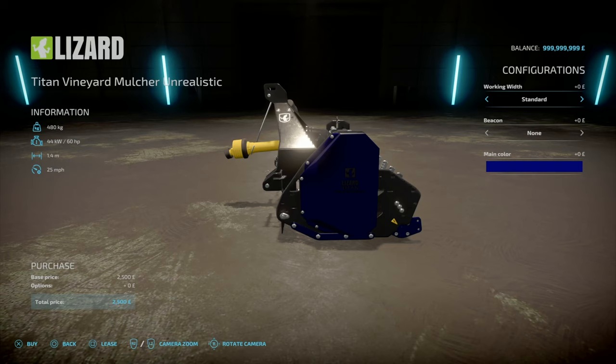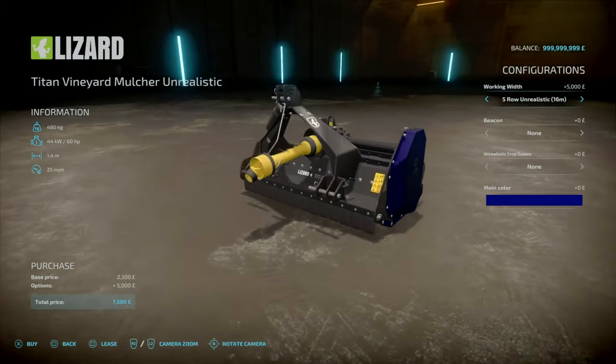It has a common theme with this pack. With the Unrealistic versions, you've got your standard version, then your 1 row Unrealistic at 4 meters, 3 rows at 10 meters, and 5 rows at 60 meters. For only 7.5 grand, you've got a Mulcher that can do it at 25 miles an hour at 16 meters.